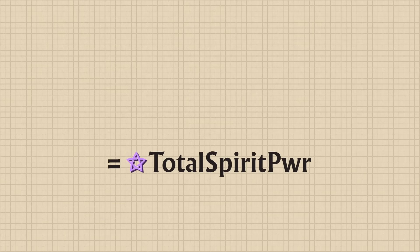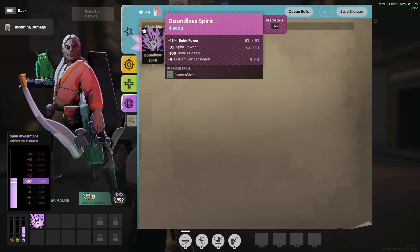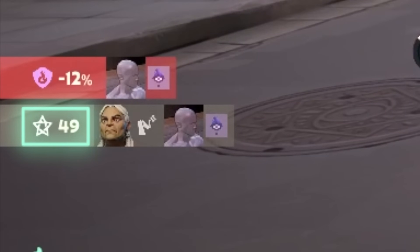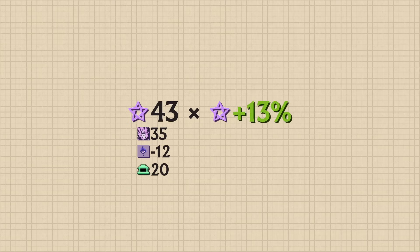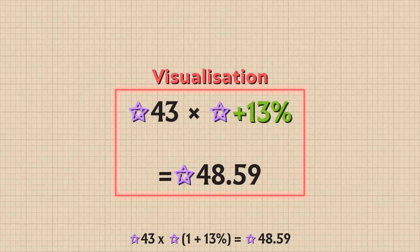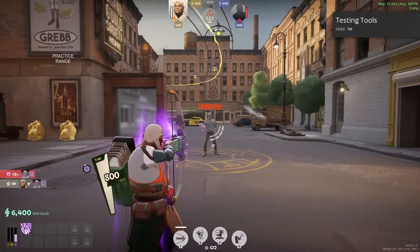The only source currently of Percentage Spirit Power is Boundless Spirit. Total Spirit Power is Flat Spirit Power multiplied by Percentage Spirit Power. In this example, we have Boundless Spirit and are affected by Spirit Sap, giving us a total of 49 Spirit Power. Our Flat Spirit Power totals 43: 35 from Boundless Spirit, minus 12 from Spirit Sap, and 20 from the Shop Bonus. Our Percentage Spirit Power is 13%, all from Boundless Spirit. This gives us a total Spirit Power of 48.59, which rounds to 49 on the display.